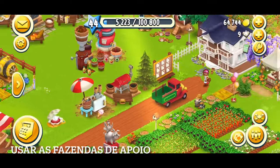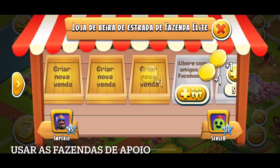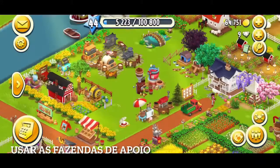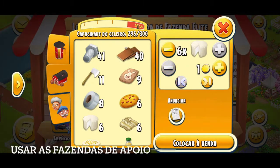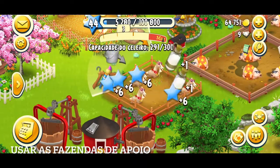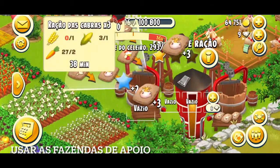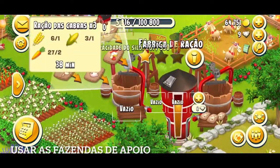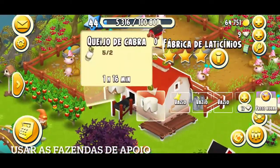Não uso nada na fazenda de apoio, exceto aumentar celeiro e silo para ter um espaço considerável. Já botei na banca produtos, vou colher o que eu botei e botar mais. Coloco uma moeda — pão sempre é bom, nunca faltar pão lá na fazenda principal. Todos os suprimentos como queijo, manteiga — isso não pode faltar — açúcar. Agora que a gente ganhou mais uma máquina de engenho; para quem não tem, vai liberar no nível 76. É bom você ter uma fazenda de apoio que coloca açúcar também para produzir. Quem não souber fazer a fazenda de apoio, vou deixar o link aqui em cima.